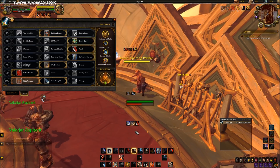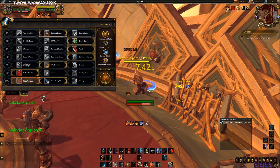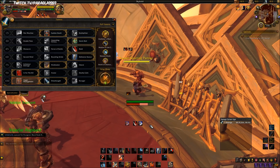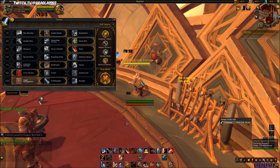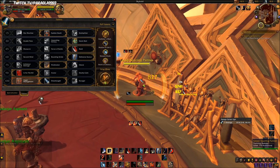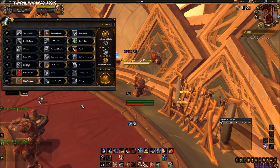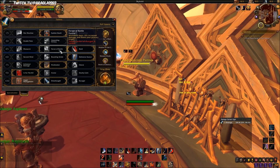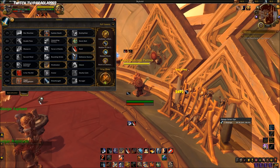The AoE rotation wouldn't be much different — you'd just be pressing Sweeping Strikes and doing your normal rotation, except using Whirlwind a bit more as a filler. In Mythics, Fervor of Battle might be better than Rend. However, if you spread Rend to multiple targets in Mythics, Rend will be better. It really depends on how much dot tracking you want to do — if you don't want to track many dots, take Fervor of Battle; if you don't mind, run Rend.